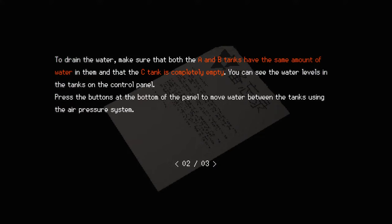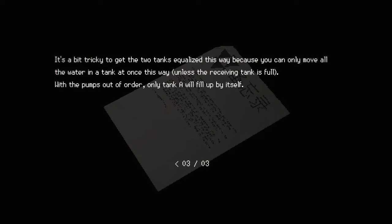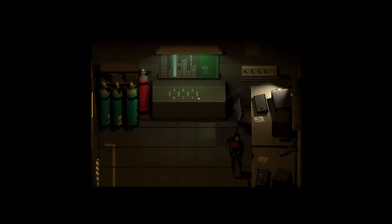To drain the water, make sure that both the A and B tanks have the same amount of water in them and that the C tank is completely empty. You can see the water levels in the tanks on the control panel. Press the buttons at the bottom of the panel to move water between the tanks using the air pressure system. It's a bit tricky to get the two tanks equalized because you can only move all the water in a tank at once, unless the receiving tank is full. With the pumps out of order, only tank A will fill up by itself. We've got a puzzle.